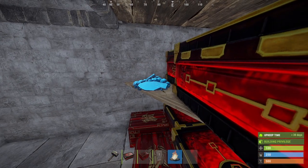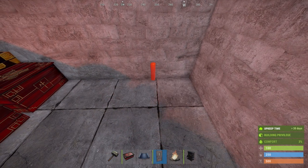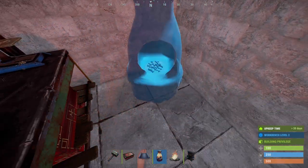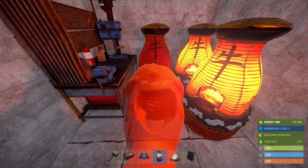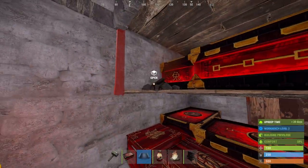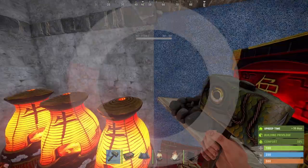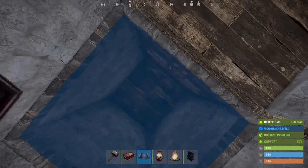You can probably fit a campfire on here too. For this part you can place your workbench with a small box beneath it, and you can actually fit a total of four furnaces if you place them correctly. For the furnace placement, probably place the wall frame first so you make sure it doesn't interfere. After you've placed all of the furnaces you should be able to fit your wall frame back.